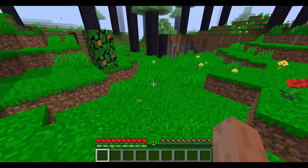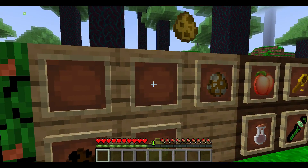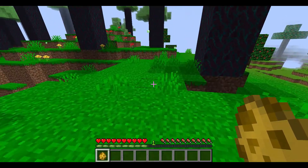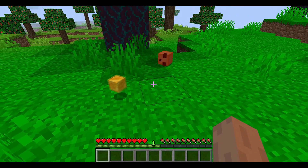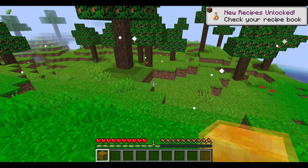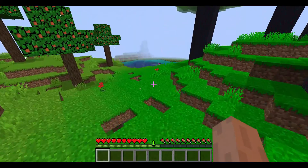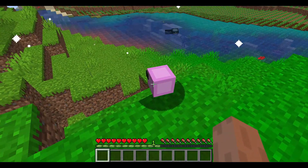Next is the honey slime. The honey slime spawns in the honey biome and looks like this. Kill one and you get a honey block. Honey blocks can be used for many different things and they're all awesome. Hey, look over there — there's actually a naturally spawned peach jelly!